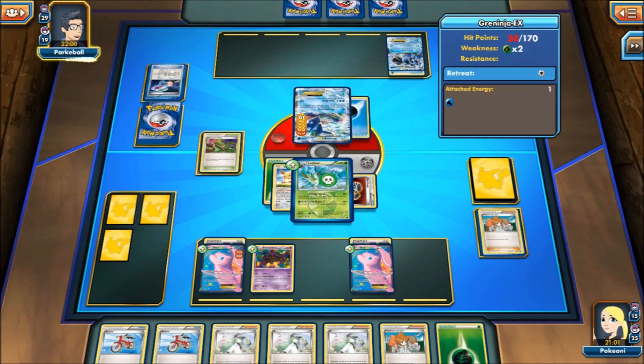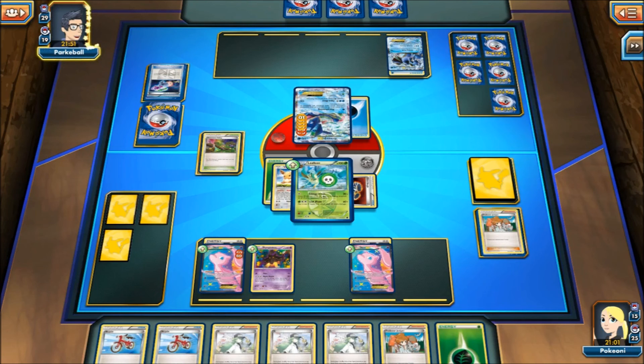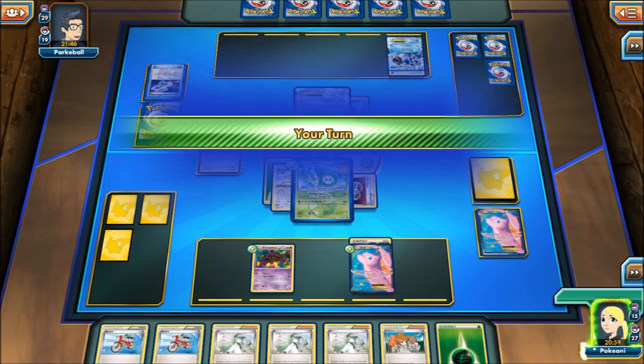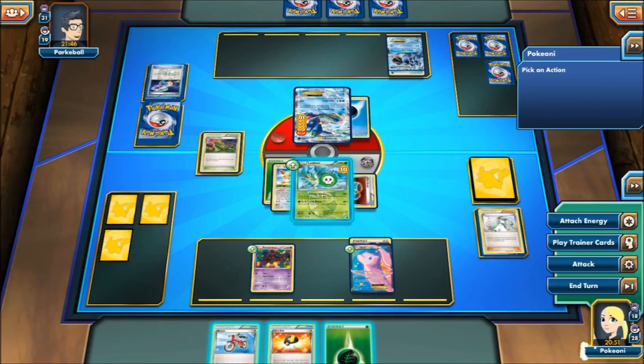He's probably going to use Greninja's first attack to knock out this Mew. I would imagine so. But then what will he do after that? Alright, so I just end — Leafeon takes 10 damage. My hand is kind of bad, I guess we'll just end. N us both for three — sure, why not?